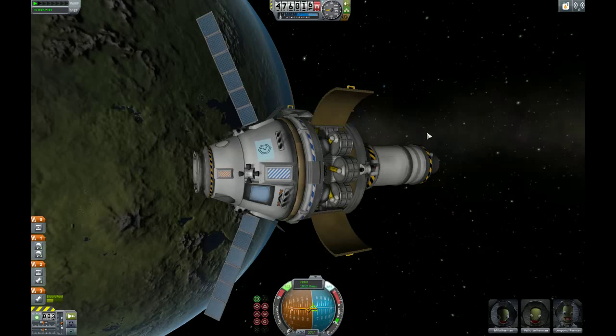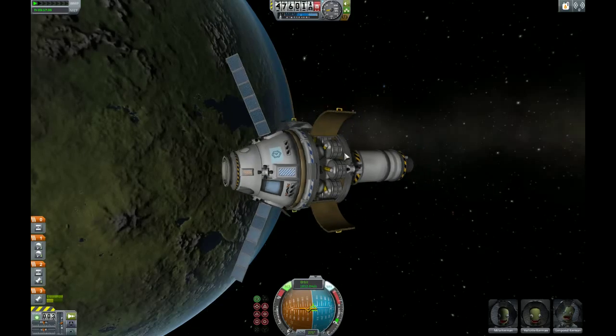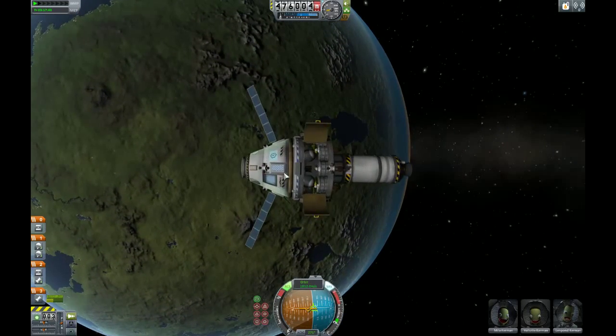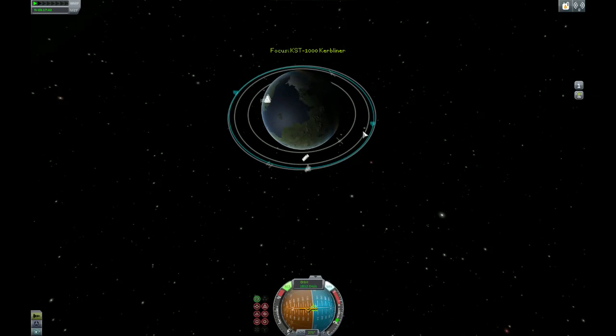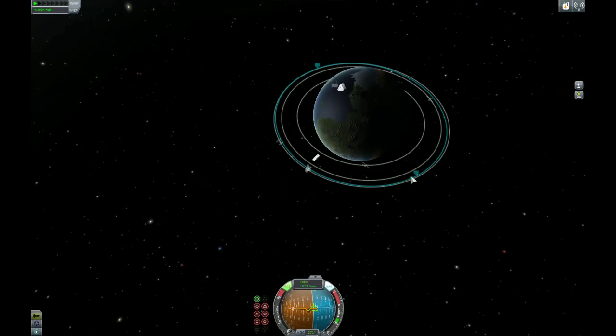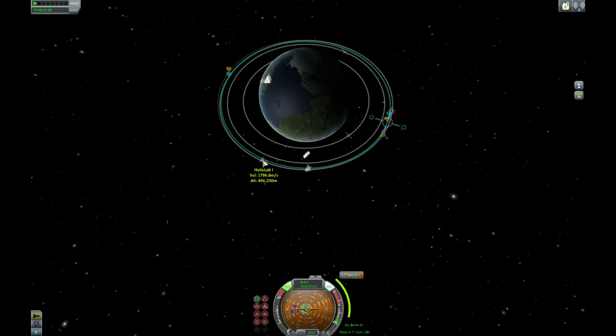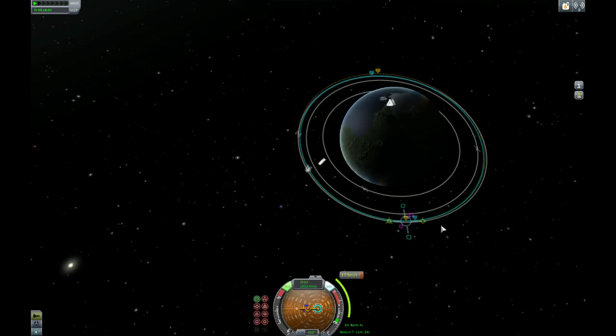This is Ubikatron. I'm playing Kerbal Space Program. I'm flying the KST-1000 Kerbaliner. We're going to try and do a rendezvous, but first I need to make a new orbit. We're going to set our orbit at about 510,000 meters — 520, that's good enough. Basically, we need the Helio Lab to catch us up, and I screwed up quite a bit when I set the orbit — we're moving ahead of it, unfortunately. So we're going to warp to the next maneuver.